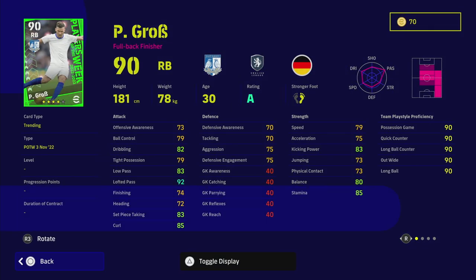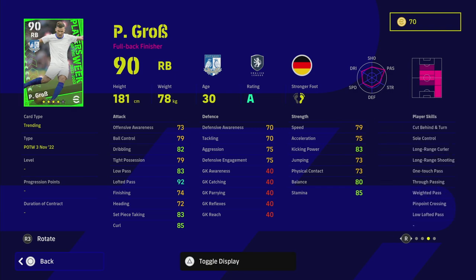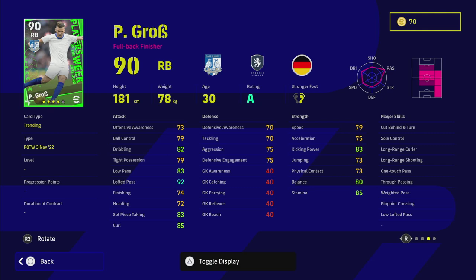Pascal Gross is playing in the Premier League and having a great season. He has standard form but lofted pass, low pass, and dribbling are quite high for a right back. I'd probably play him as a right mid. He's got early crosser, long ball expert, one-touch pass, true pass, weighted pass, and pinpoint crossing. Wing play with crossing balls into the box and two center forwards — the traditional 4-4-2 style — seems to be working well again after the 2.1 update.